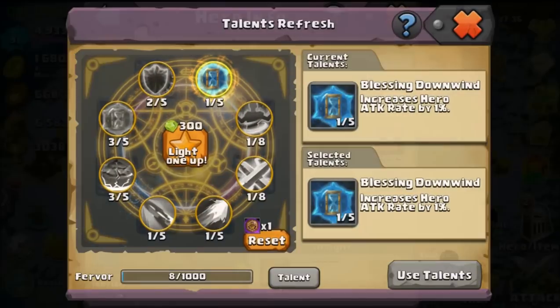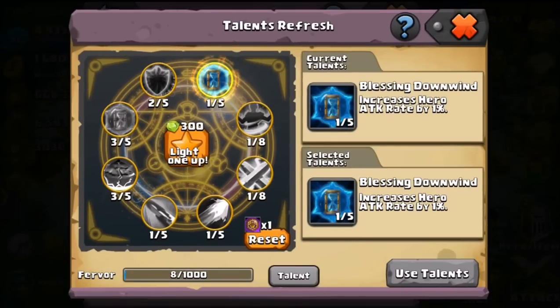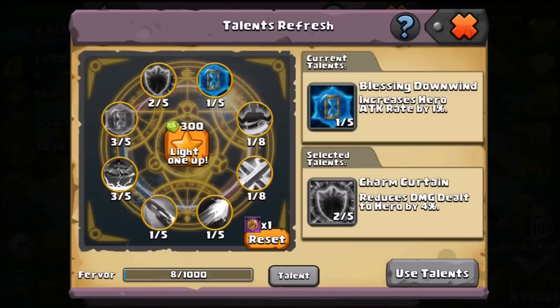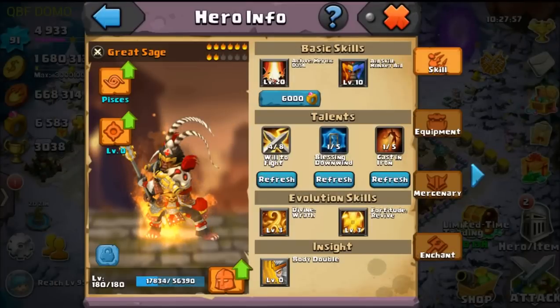So we take that, and you see how it says 1 out of 5 — if you want to get 5 out of 5, you're going to have to keep resetting it until you get that Talent again, and then keep clicking Use. So if you were to land on a different Talent and click Use, it's going to reset your own Talent, so you don't want to do that unless you're sure of it.